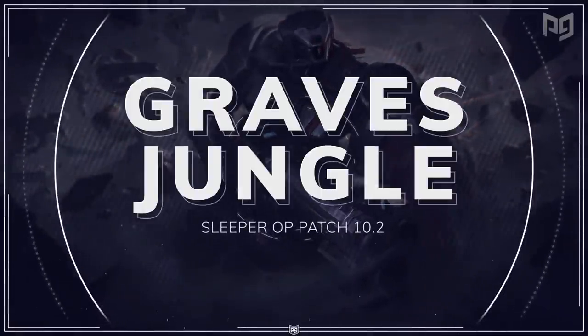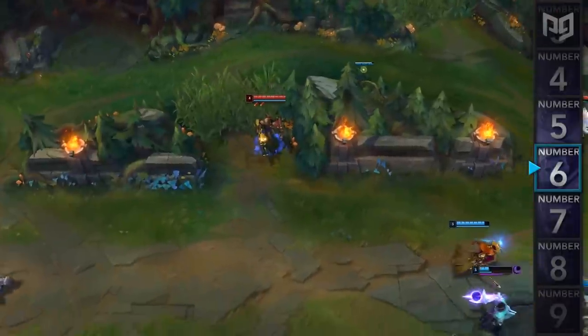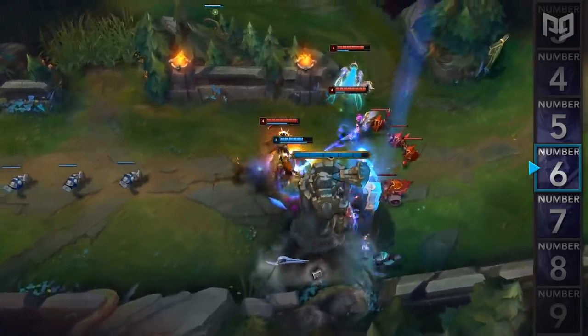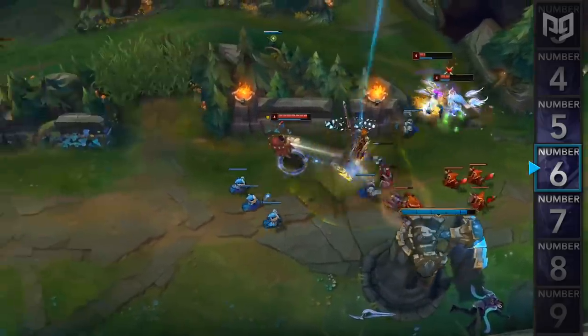Coming in at number 6, we have a new build for Graves Jungle. Whenever you see Graves being played in the jungle, it's usually one of two styles: either Dark Harvest or Electrocute with Lethality items, or Fleet Footwork with a standard Black Cleaver. However, in patch 10.2, there's been a Graves build rising in popularity, which is Hail of Blades. This is most notably used by junglers Mujin and Mowgli, who are very good Graves players.